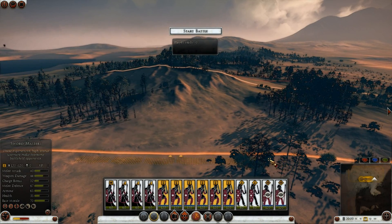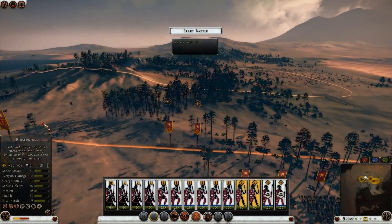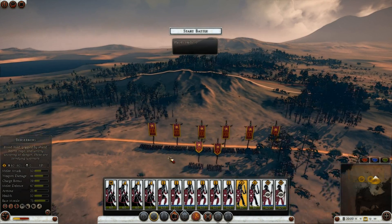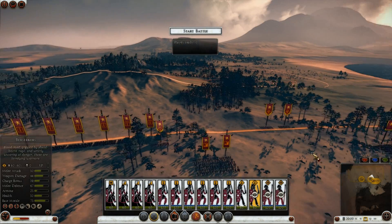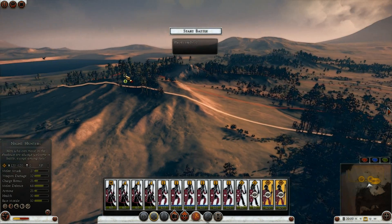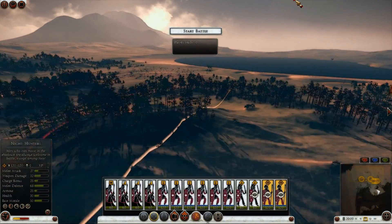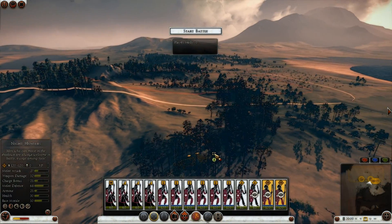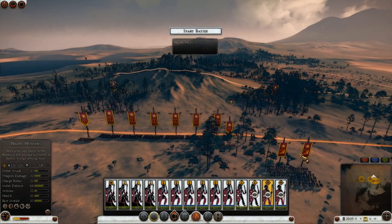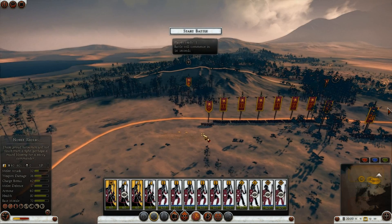Swordmasters up the center. Berserkers behind. I'm going to put my night hunters all the way — I can put them in a lot of places actually. So I'm going to put them in the forest right here, or maybe one in that forest and one in this forest.